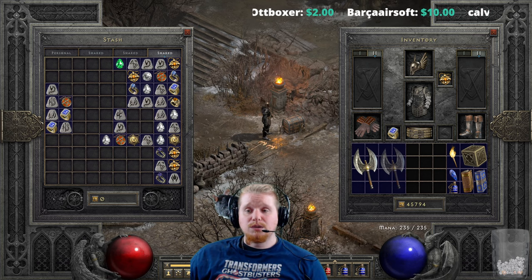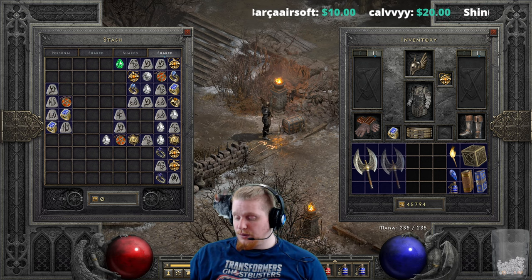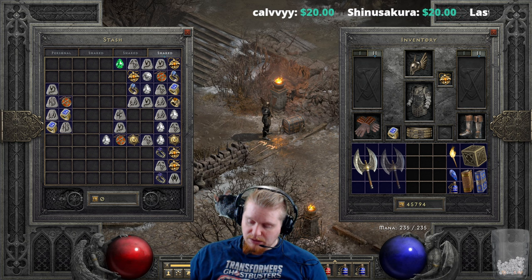Hello guys and gals, and welcome to another episode of Unique Items. Today we're going to be looking at the unique axe called the Brain Hew — obviously specifically because you're hewing brains. Who doesn't want to hew some brains?